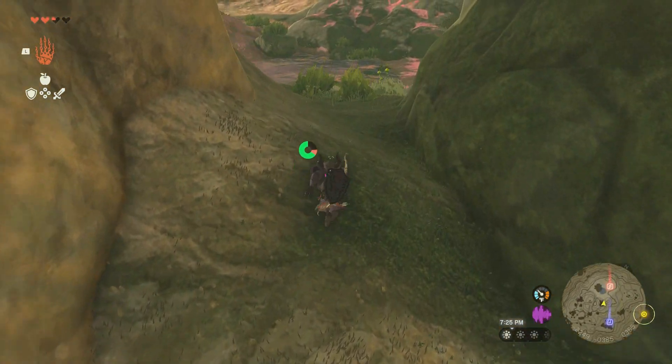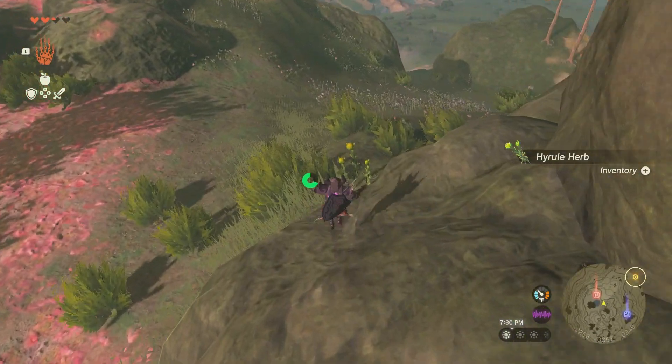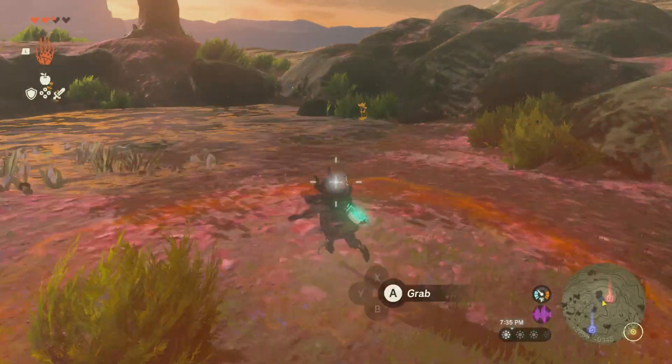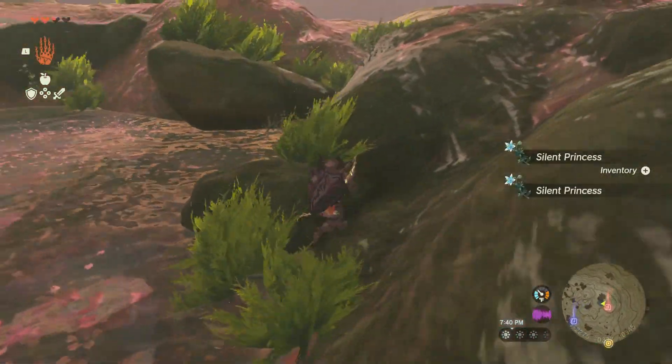Here we are. Let's just see what we got here — some herbs. We're looking for the carrots. You might miss them; what you can do is use Ultra Hand, which will just let you see what's around. These obviously aren't carrots — these are Silent Princess.